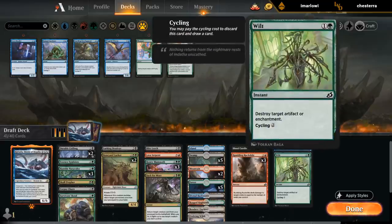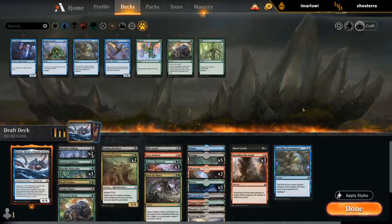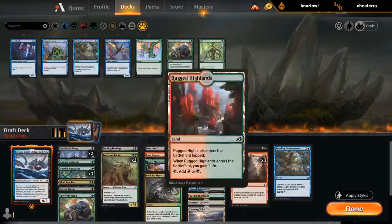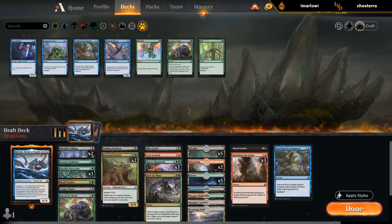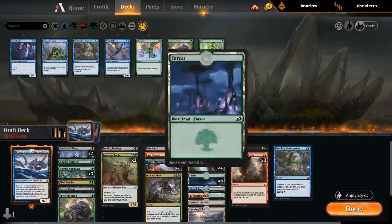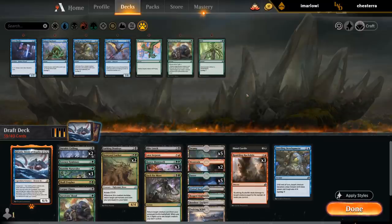I need to make one cut — probably the Wilt. Don't need blue. I'll play the Backwater just for the life gain. How many red sources do we need? Two Mountains, one Evolving Wilds, one Highlands — gives me four red sources for the Rockslides. Probably enough. And then I need more green — at least eight. But I also have the Naturalist to help with Keruga, so seems okay.